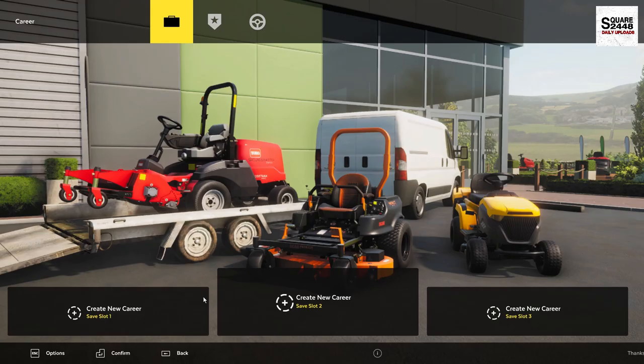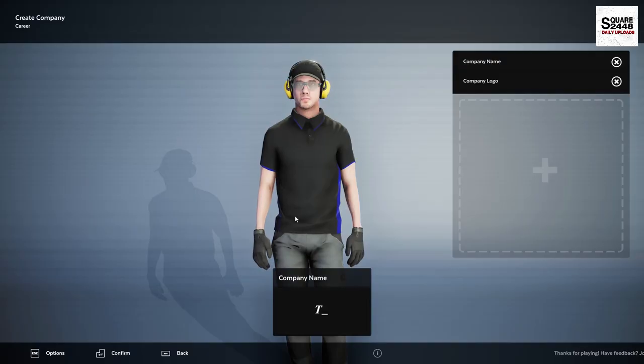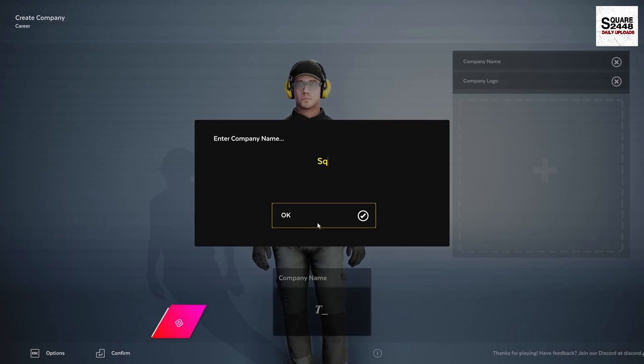Let's load in here. Let's create a new career mode. We'll go with tutorials this time around. It's going to be our first time. Pretty cool character. Let's see if we could give him a name — we'll just name him Square.